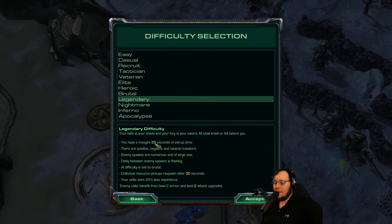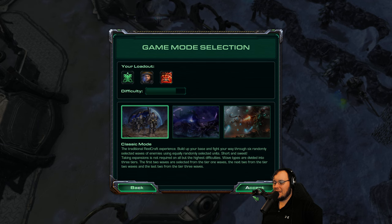We have 25 seconds to set up. There's positive, negative, and neutral mutators. Enemy spawns are numerous and large. Sounds good to me.